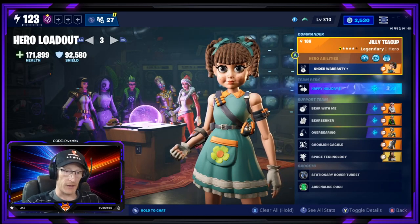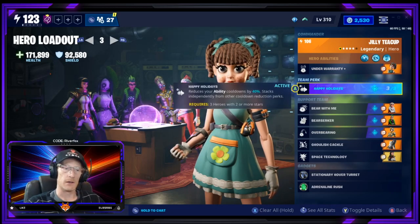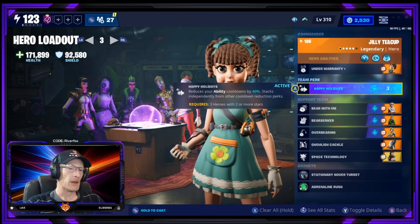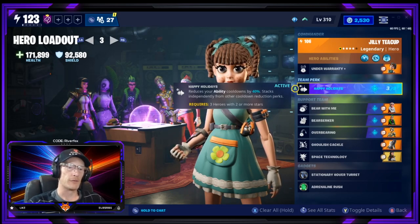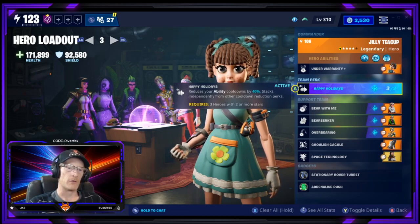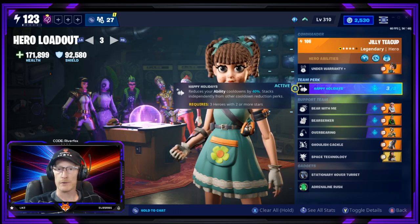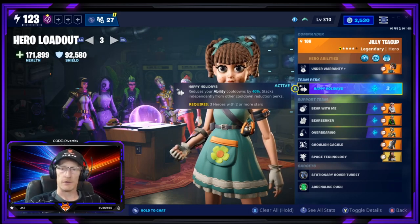So, this is our hero loadout. For the team perk, we have gone with Happy Holidays, which is the new team perk that comes with the Jilly Teacup Hero. This perk reduces your ability cooldowns by 40%, stacks independently from other cooldown reduction perks, and all you require is three heroes with two or more stars. That is an awesome perk to start with.